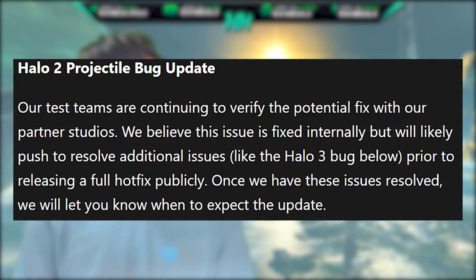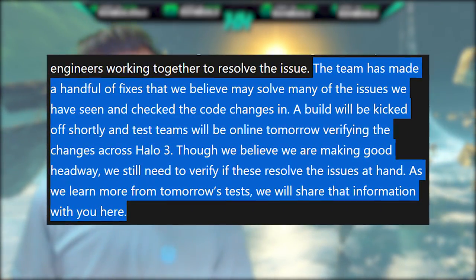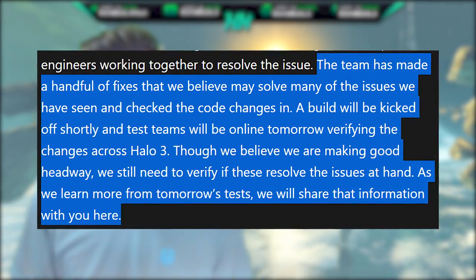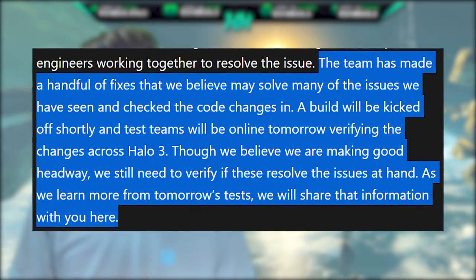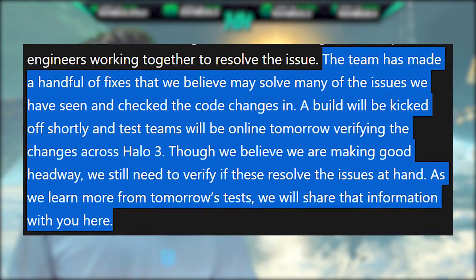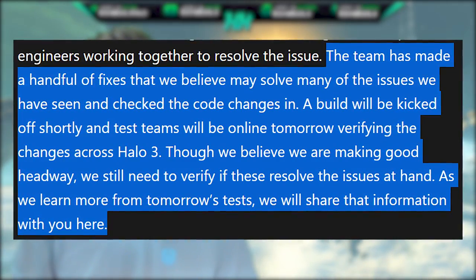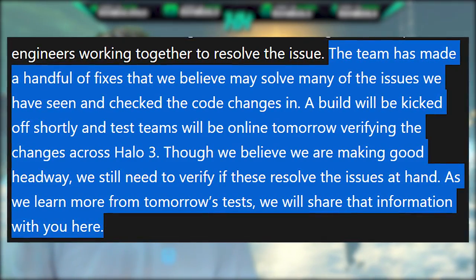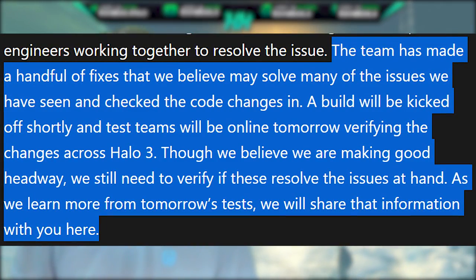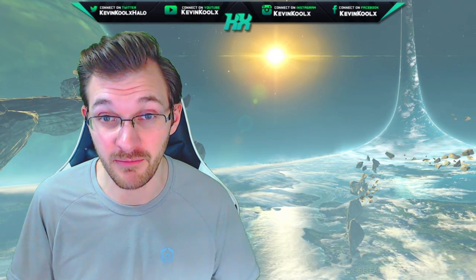Once these issues are resolved, they will let us know when to expect the update. The Halo 3 update looks promising — the team has made a handful of fixes they believe may solve many of the issues seen and has checked the code changes in. A build will be kicked off shortly and test teams will be online verifying the changes across Halo 3. Though they believe they are making good headway, they still need to verify if these resolve the issues at hand.